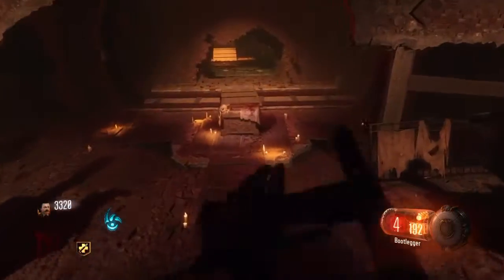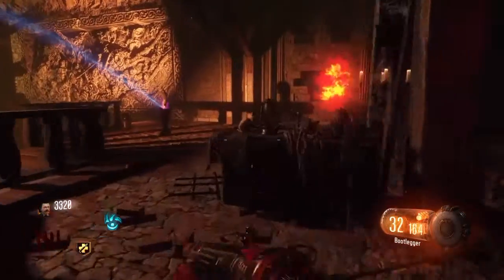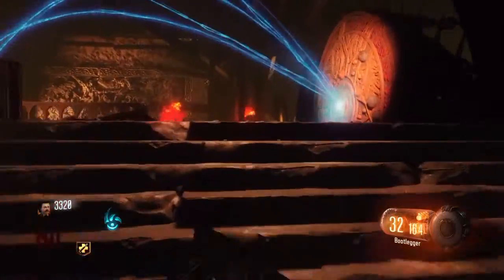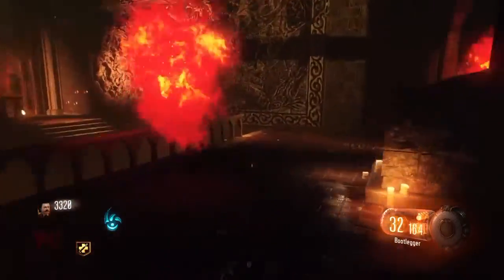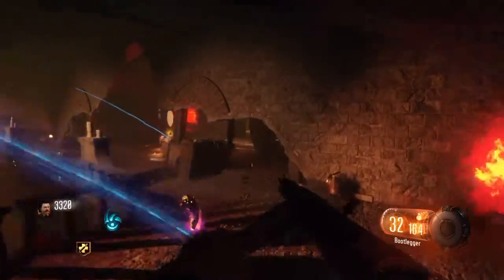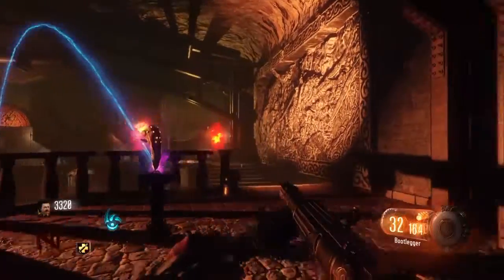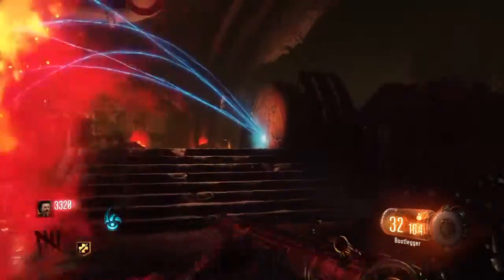Place the summoning key back down there and now you can run around — just keep using the wall-run spots and they really can't catch up to you. Once you've done the boxing ring ritual it's pretty easy, and once the master ritual is finished you will now have Pack-a-Punch open and will have completed all the rituals by round five.